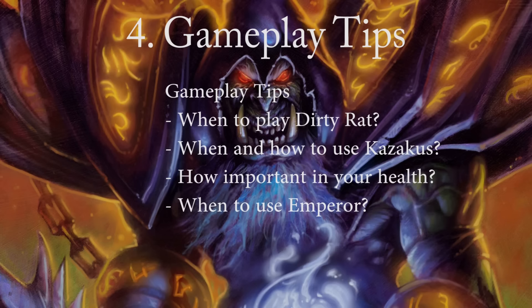When is your life total important? You want to constantly think about your life total and how important it is during the game. Against aggro it is almost always very important, but against slower decks you have to think about how low you can get safely. Generally, as long as you stay outside of your opponent's burst combo — such as Grommash plus Taskmaster for 12 damage — it is not very important. Also, if you have Reno in your hand, you don't have to be very careful about taking a little bit of damage, as long as you are not in danger of dying.